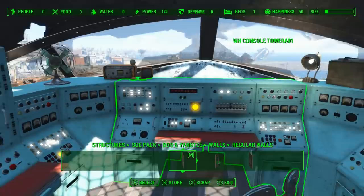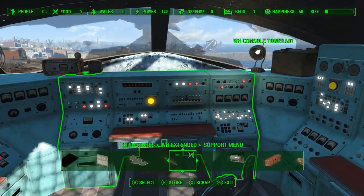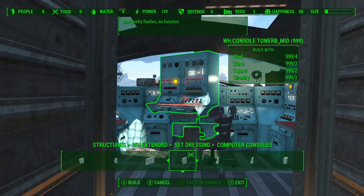The last thing I want to point out are these computer consoles, because I know there's someone out there that was just like me, trying to find the light-up versions of these exact ones and couldn't find them anywhere. It's been three years and I finally found them — it's under a mod called Warehouse Extended. Go to Set Dressing, then go to Computer Consoles, and BAM! Lit-up computer consoles. All of these, even the ones from the vault, they're lit up, they have buttons all over them, and they look great. Hopefully that will help somebody out, because I was so excited when I found these.